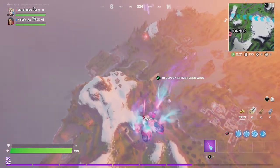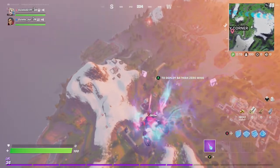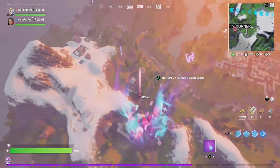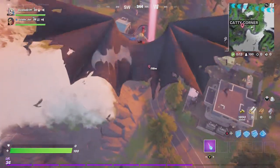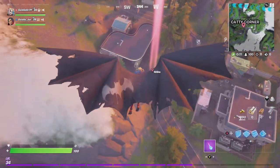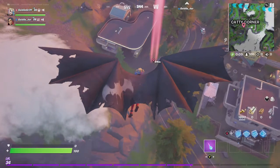Hey friends, thanks for joining us here today. Goblin Griff and Goblin Drawer are going to show you how to visit five different named locations in a single game. The key here is each of you go to a different location.